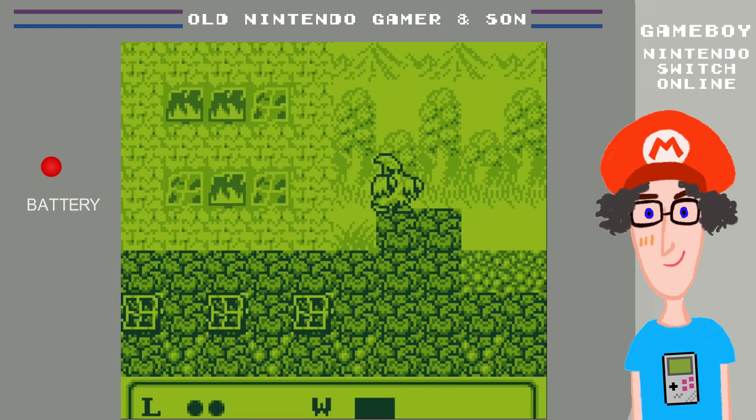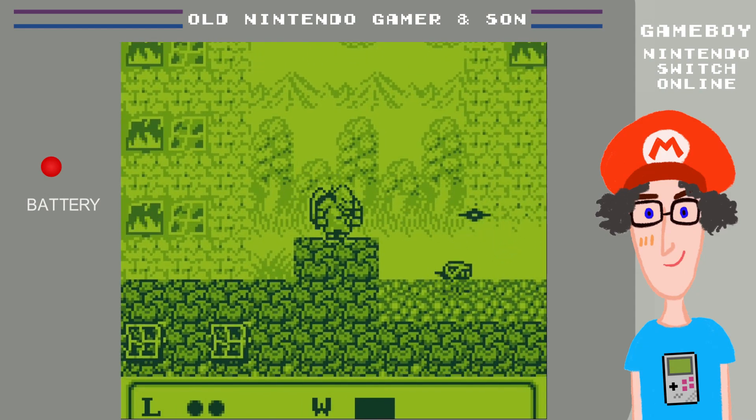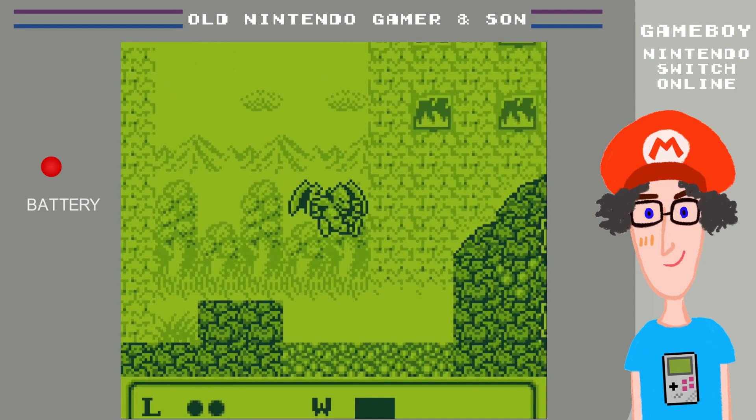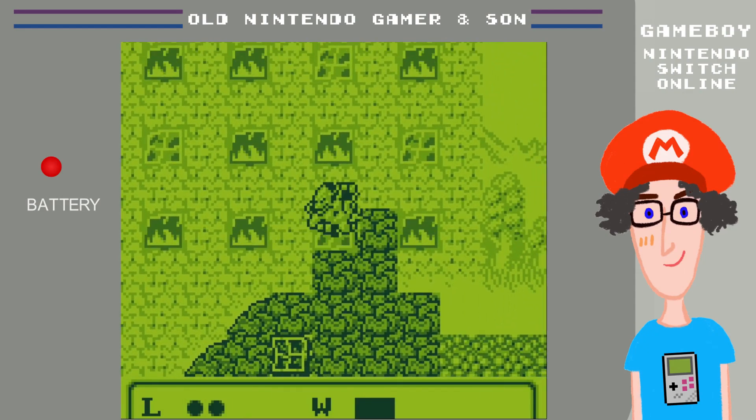And once you reach certain points in the square-movement top-down, you'll go into side platforming like this. On the left-hand side at the bottom you can see I have two black dots which indicate my life force, and the L and the W which is my wingspan for floating. I press A to jump. I can upgrade my jump, I can upgrade my wingspan, and I can upgrade the amount of hits I can take in a level.